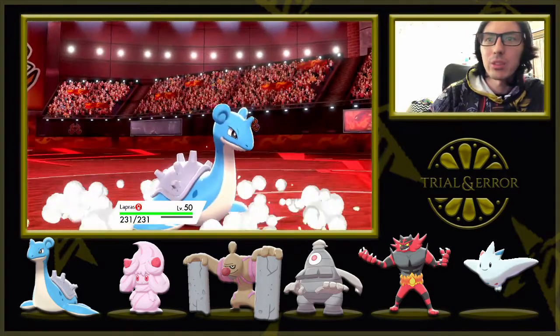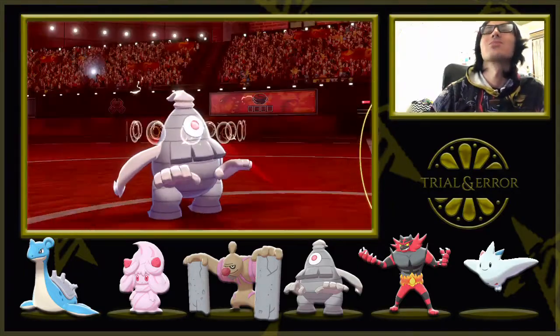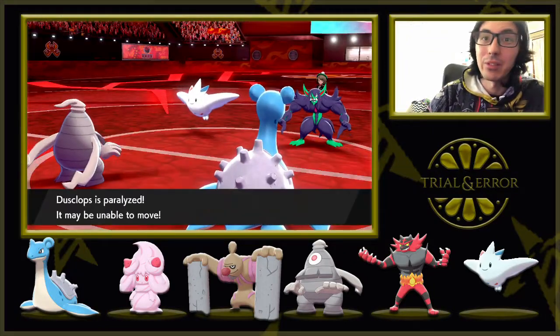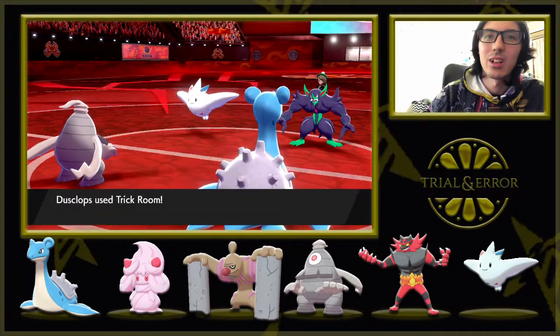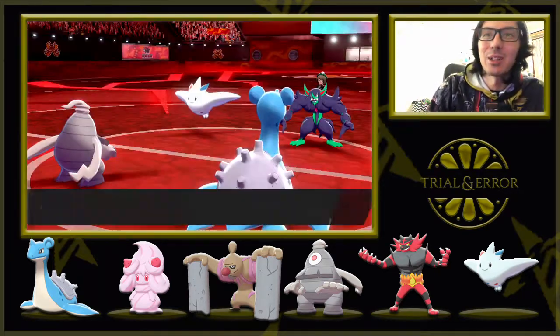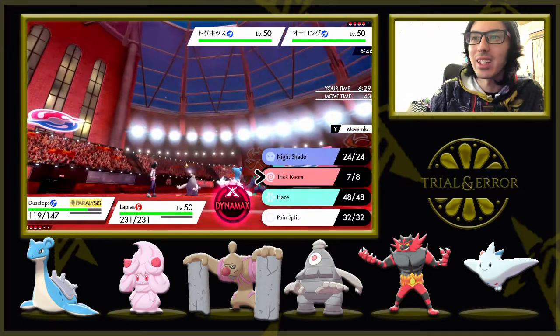So we bring in the Lapras. Thunder Wave — it's all about the Serene Grace. So if I can get the Trick Room off, that'll be fantastic. I'm going to be Flinch Kissed real quick. I got the Trick Room off! Alright! Thank you Dusclops, coming through for us right at the end there.